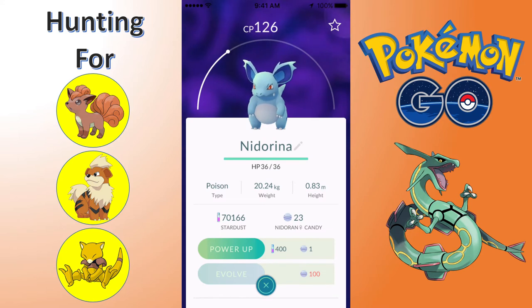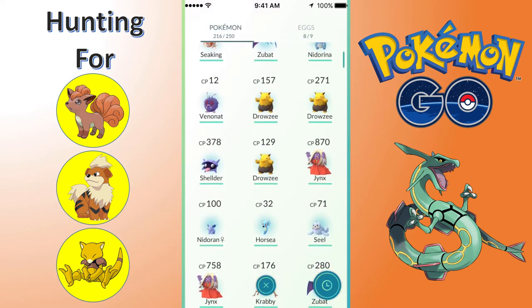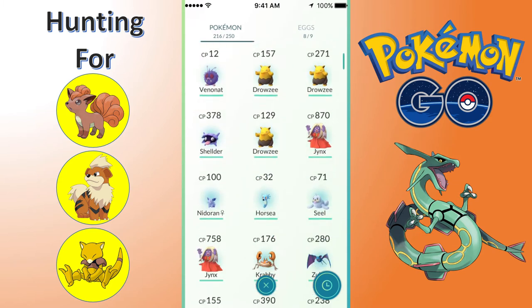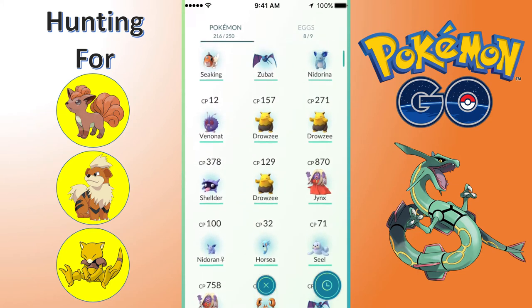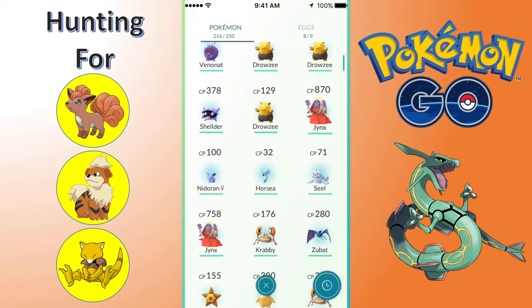I've got all these Goldeen and Goldias now. Zubat, not too important. Nidorina - caught this right when we were getting ready to leave, it was a really nice find. So I can start saving up the Nidoran female candies in order to get Nidoqueen. It was Drowsy heaven over there. We are going to get a Hypno in this episode, so just keep that in mind. It was Drowsy crazy - I had to catch like 12 Drowsies.